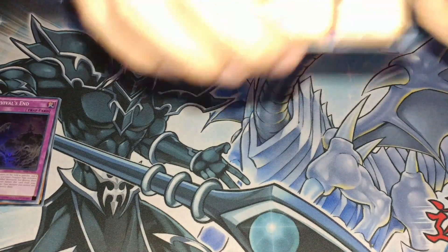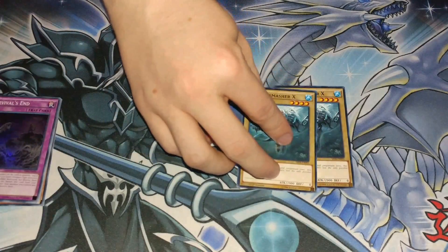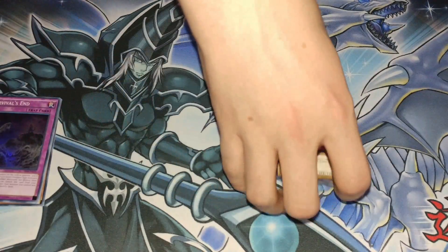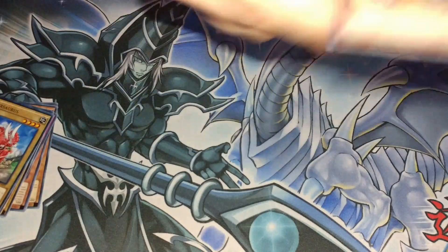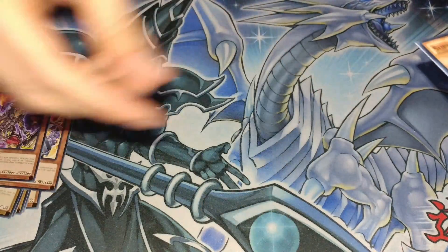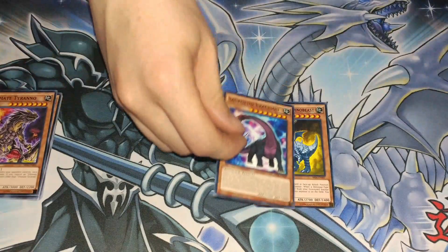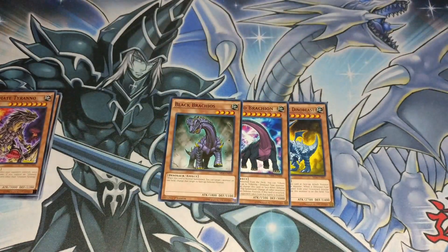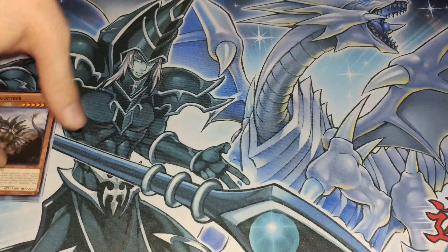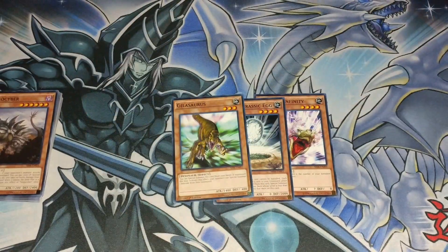This one is in order. We have two Mega Smasher X - this card was released in 2012 in dino rabbit format and would have been game-breaking. You would have had this and Sabersaurus instead of the Kabazuls, which would have been crazy. We also have cards that overlap with the original structure deck, including Super Conductor Tyranno - which for a while didn't have a reprint, which was kind of weird - and some Battle Pack dinosaurs.